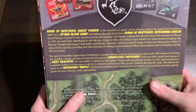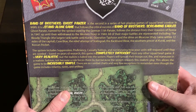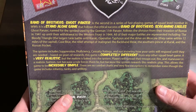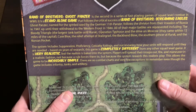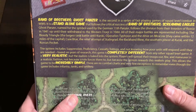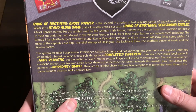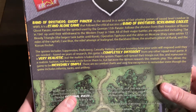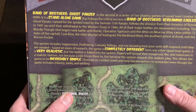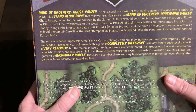Let's take a look at the back of the box. Band of Brothers: Ghost Panzer is the second in a series of fast-playing games of squad-level combat in World War II. It's a standalone game named for the symbol used by the German 11th Panzer, following the division from their invasion of Russia in 1941 up to their withdrawal to the Western Front in 1944. All major battles are represented, including the Bloody Triangle — the largest tank battle until Kursk — Operation Typhoon, the drive on Moscow (coming within 12 miles of the capital), the relief attempt of Stalingrad, the Backhand Blow, the southern pincer at Kursk, and the Korsun Pocket.